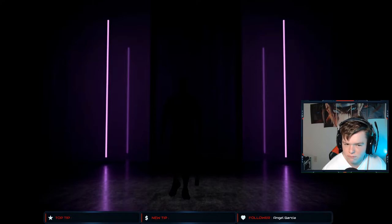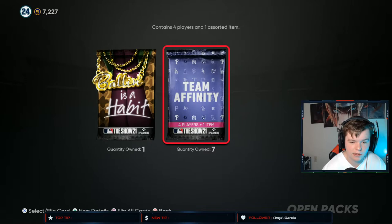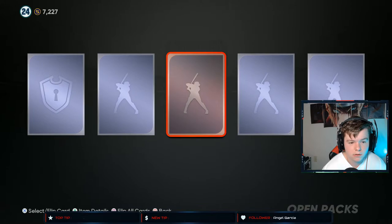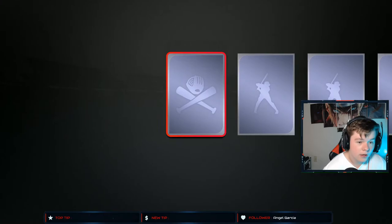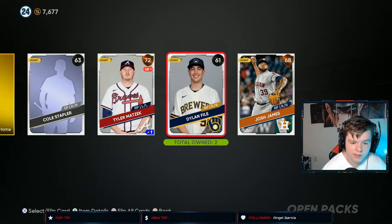Looks like a retro player. Come on — that's like the worst Diamond you can get, but it is a Diamond so we'll sell it. There's another 5,000 stubs. Something gold that we already have — let's get some stubs. Come on, give us another Diamond. Joe Smith — good for BR. Terrible. Really hoping for something out of that Ballin is a Habit pack — it's been weak lately.